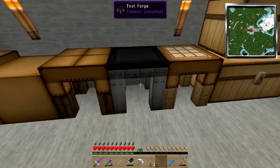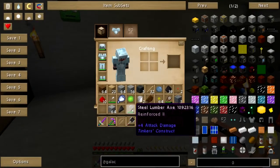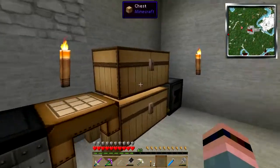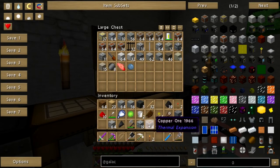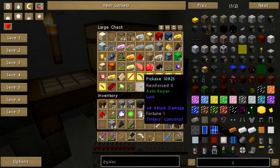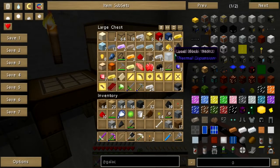Now remember, I'm not going to be fixing these tools. These are the cheat tools. I should probably just straight up throw them away, but I'm not going to do that. I've been slowly, ever so slowly, gathering up rocket parts.